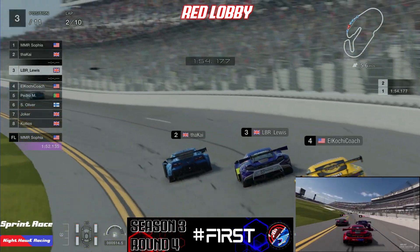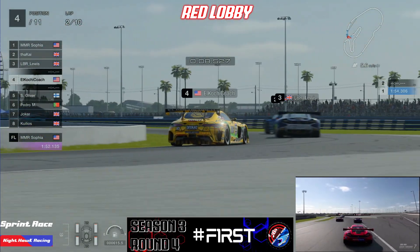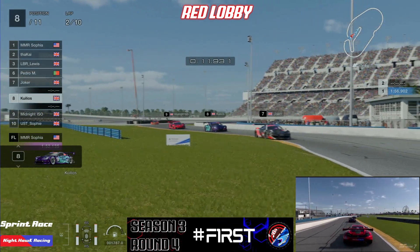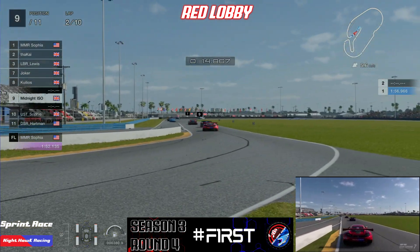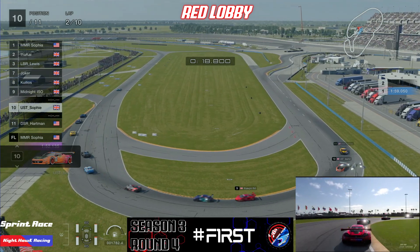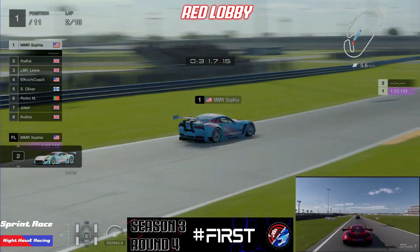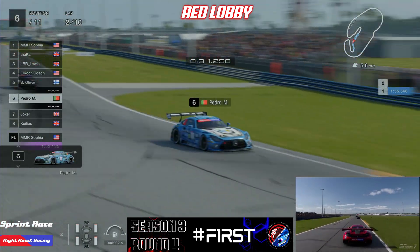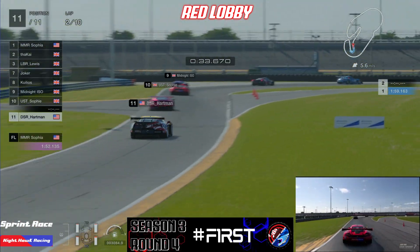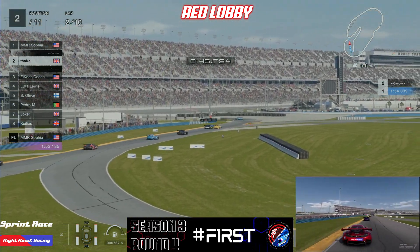It's a very exciting start to the race. LB Lewis and KD Kai are running side by side up into turn one. Coolios just tucked up behind Joker to try and reclaim that spot, potentially needing to let Midnight through. Coolios starting from pole just goes to show how close all the drivers really are — one small mistake and he lost quite a few positions. All the drivers are remarkably close to each other, which is really nice to see.